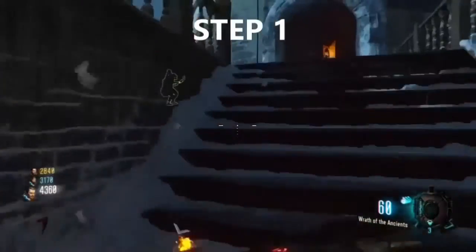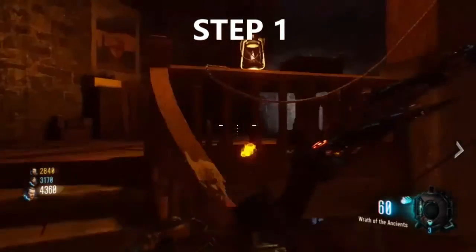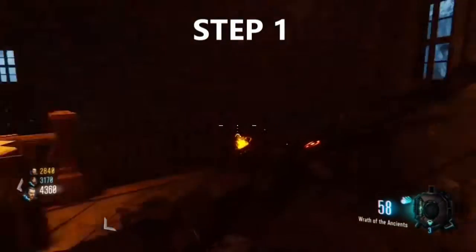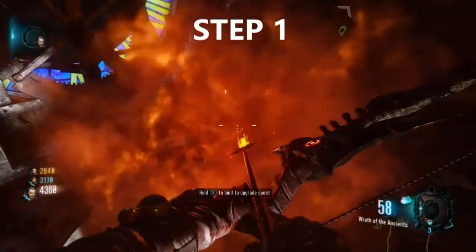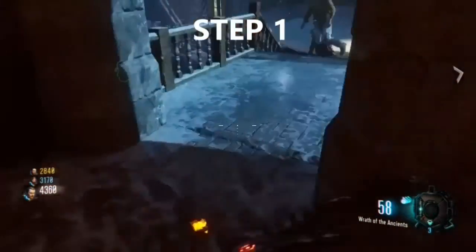Before we get into this, make sure you have the Wrath of the Ancients bow. Step one: make your way over to the clock tower. You should see a red symbol painted on the wall where the clock should be. Shoot the symbol and the wall should break open, revealing your broken arrow. Pick this arrow up and you will now be able to start your quest.